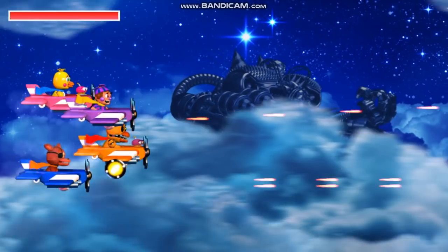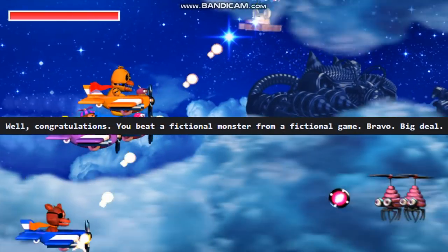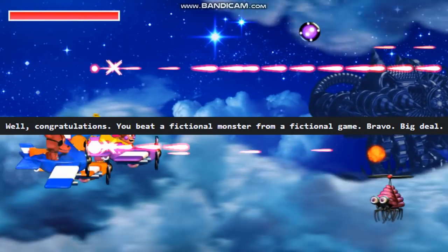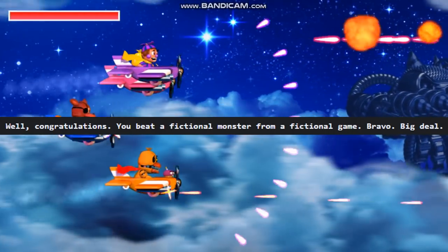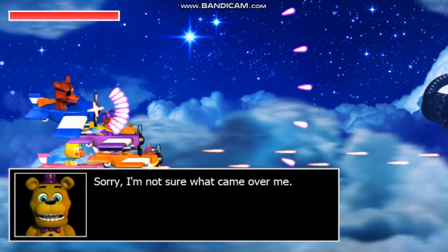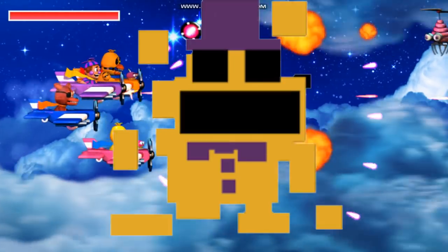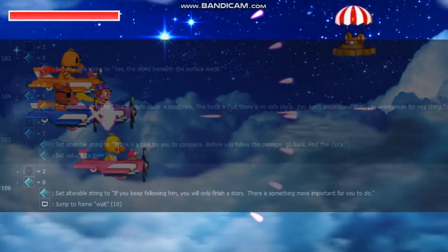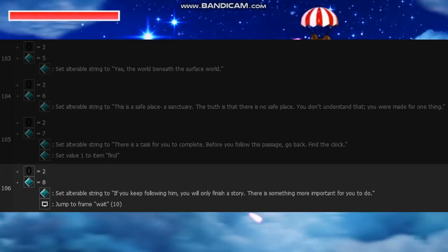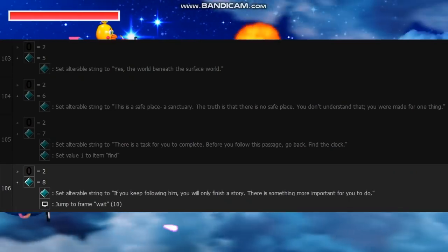There are actually two unused pieces of text that would have appeared when speaking to NPCs. The first reads: 'Well, congratulations. You beat a fictional monster from a fictional game. Bravo, big deal.' Since this fits the tone of the normal ending dialogue, it was likely planned for that ending. The second unused piece of text was planned to appear during the interaction with 8-bit Fredbear, where he would tell you to find the first clock. The cut dialogue reads: 'If you keep following him, you will only finish a story. There is something more important for you to do.' It is very likely that 8-bit Fredbear is referring to Animdude, who he frequently refers to as the puppet master.